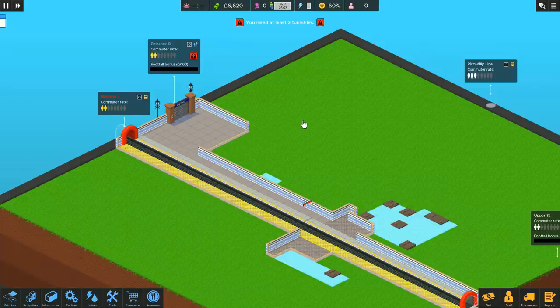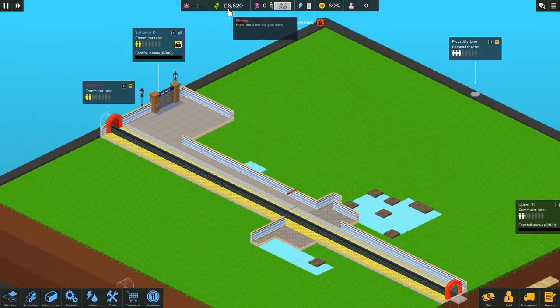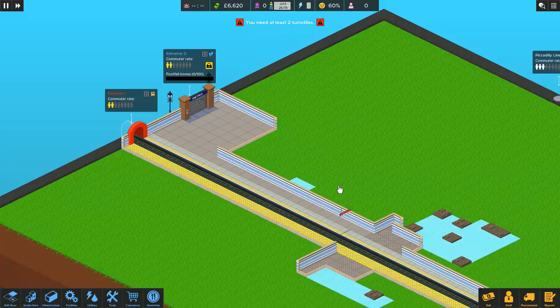Naturally, we start off with the overground line because that's the cheapest to get set up. We don't actually have access to stairs yet, so we need to get that running and a bit of money coming in before we can start tunneling underground. But now it's time to actually start working on what makes the London Underground genius, which is a system of complicated one-way systems — I'm not joking, that's genuinely how the London Underground functions. You keep it all running one way so people aren't bumping into each other. One way in, a different way out keeps people moving. And I actually happen to be a genius when it comes to setting up one-way systems, so this is going to be absolutely beautiful.